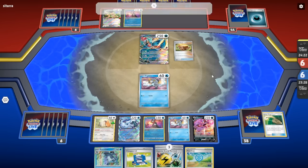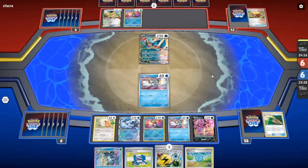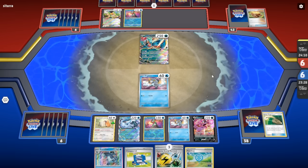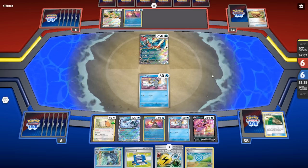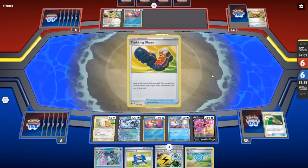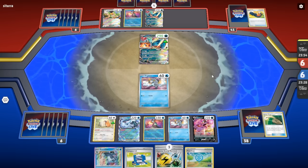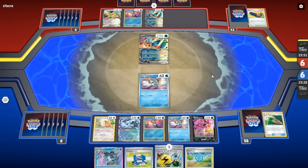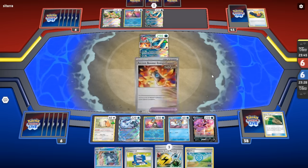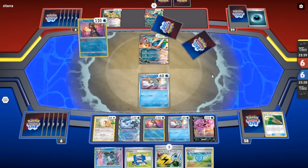Earthen Vessel dumping a Dark Energy and getting two Dark Energies — looks like they're not playing the water version. For anyone who doesn't know, there's a Roaring Moon version that plays Water Energies because Professor Sada's Vitality can attach any type of energy to Ancient Pokémon. You could attach Water, Water, then play two Energy Switches to put those onto Radiant Greninja, then manually attach and get Moonlight Shuriken out of nowhere. I haven't played that version myself — if you've played it or want to see it, let me know in the comments.